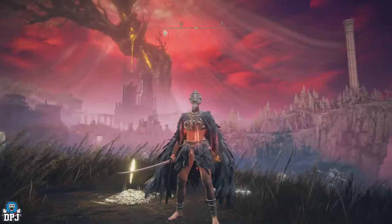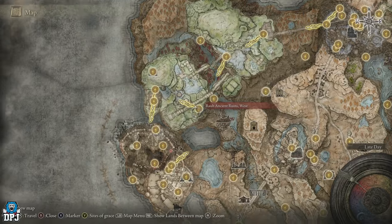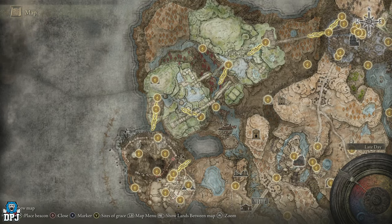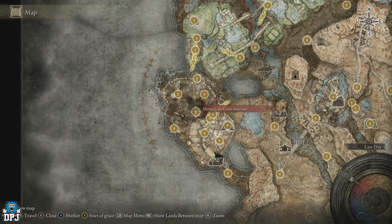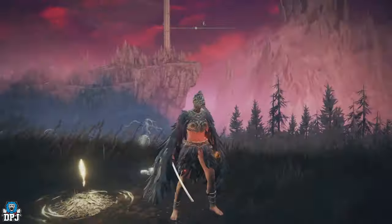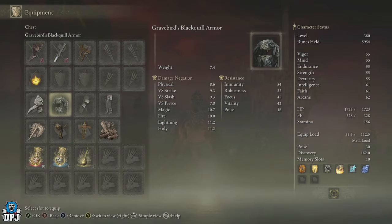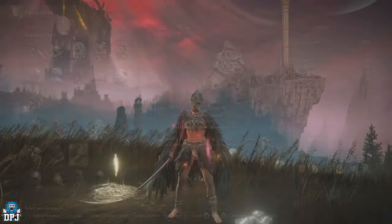To get the helmet, you need to come to Enir-Ilim. To get here you obviously have to defeat Messmer, you have to defeat the Saint of the Bud, get past that point of no return, and reach that area. If you can do that, then you can get the full armor set. The helmet empowers spells which summon rings of spectral light — pretty cool.